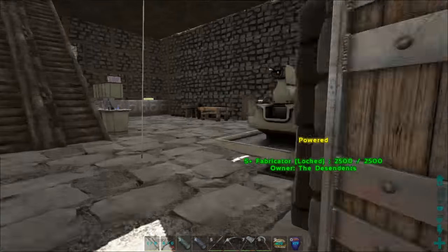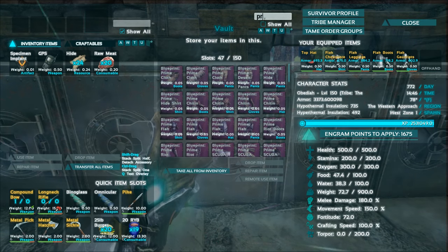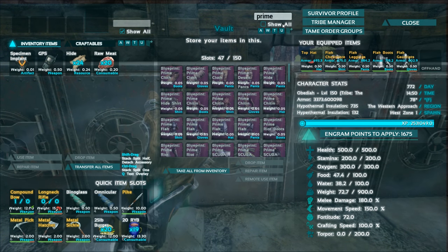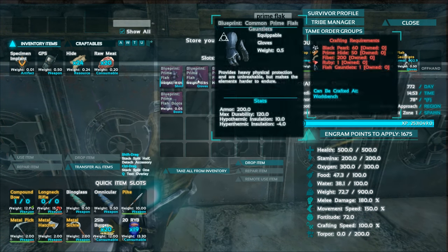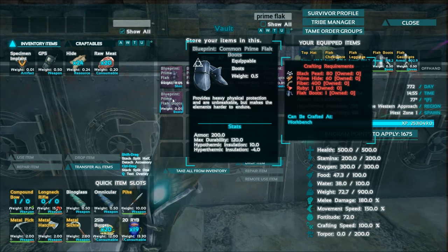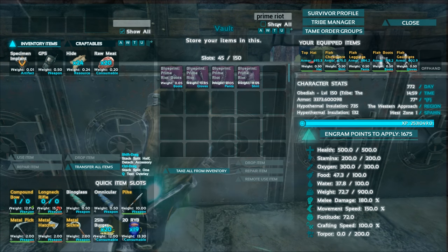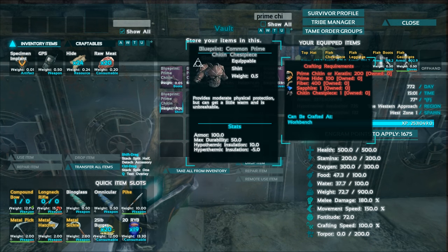We got some stuff — there are blueprints for prime gear now. You get these from killing bosses. The prime stuff is armor that doesn't break, which is amazing. We have prime flak — let's see: head, chest, gloves, pants, boots — we have a full set. We also have riot and chitin.